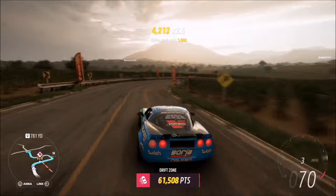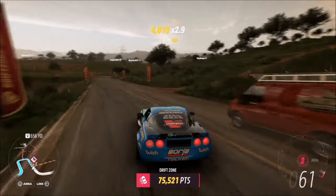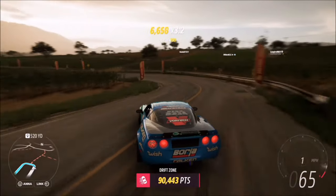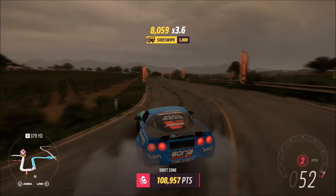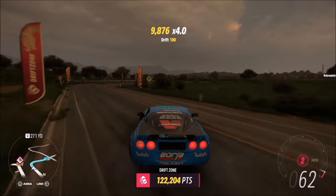Once you've hit the 100,000 skill score you can just keep driving normally to get to the end of the Drift Zone as quickly as possible if you want. Two minutes is more than enough time to complete this challenge, so any Drift Zone that's got near or just above 100,000 skill score as a three-star mark will be very easy to complete the challenge with.